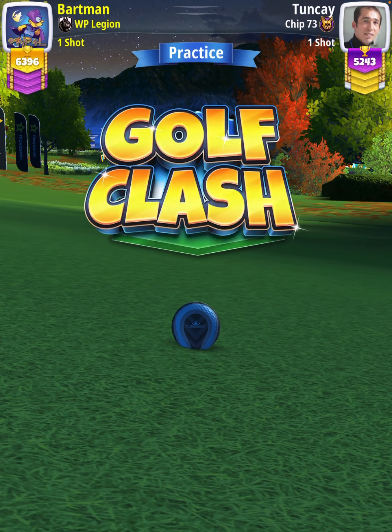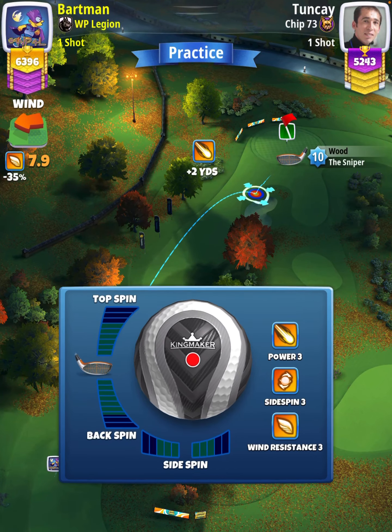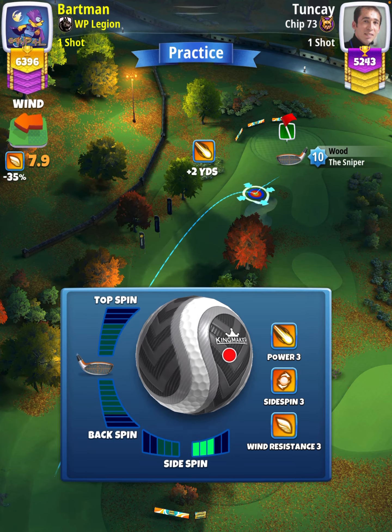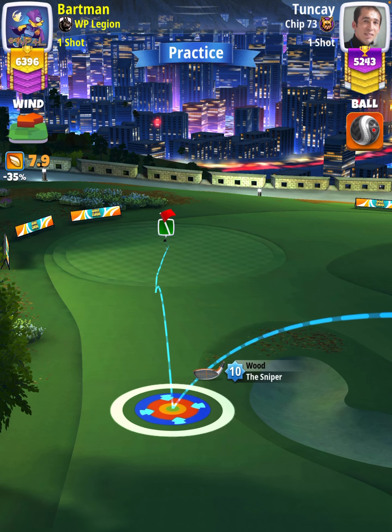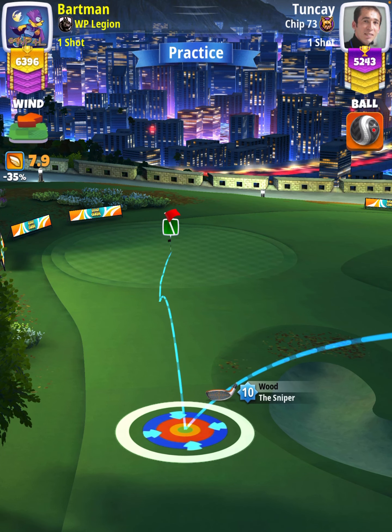For our approach shot we're going to use a Sniper level nine and above. Before we move our rings around, we need to take a look at our plus yardage when the shot loads. We are at plus two yards with a Sniper 10, which is equivalent to plus four yards with a Sniper level nine.